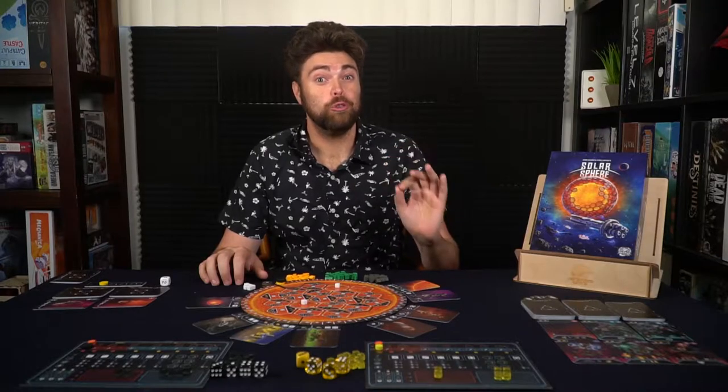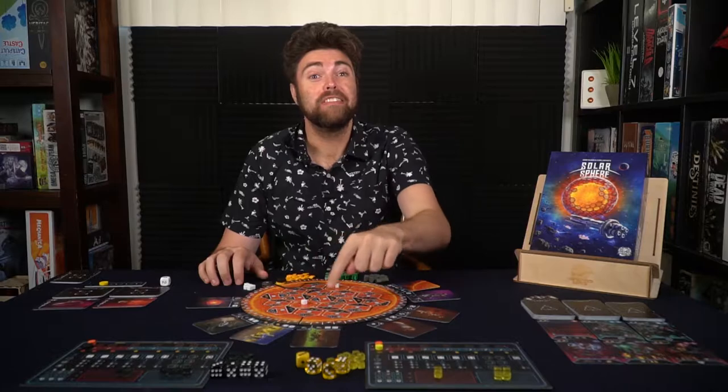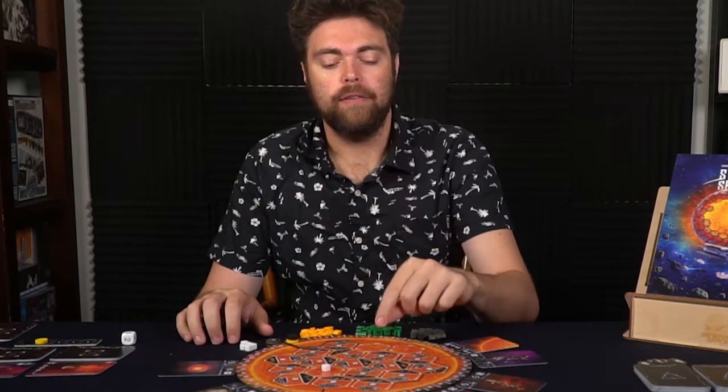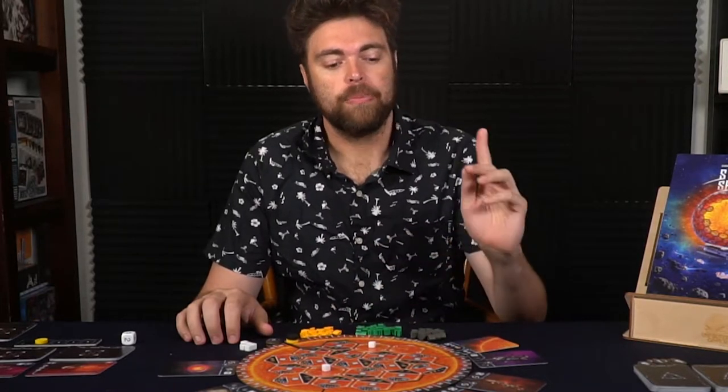Let's take a look at the game setup and then how to play, followed by my review. Solar Sphere is set up here for two players. First, take the hex tiles and place them in the required configuration. Then flip over a certain number based on player count — in a two-player game it's two. They're randomly organized, and you'll place one of each of these little white spaces on any of the two different ones you see here.